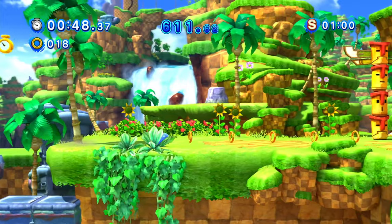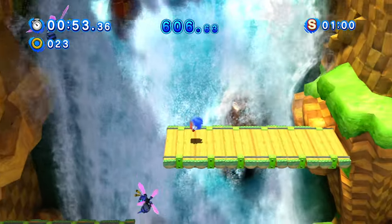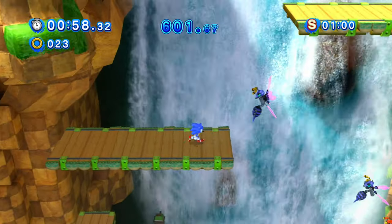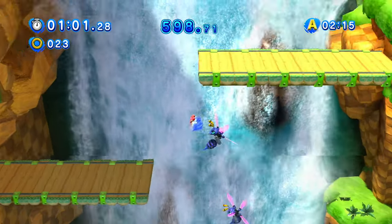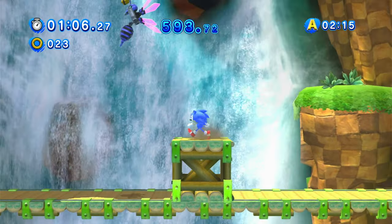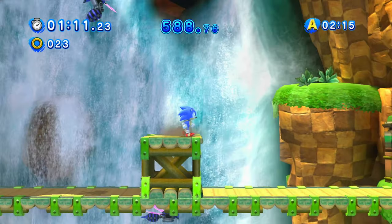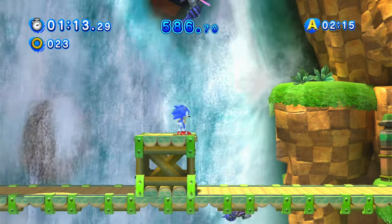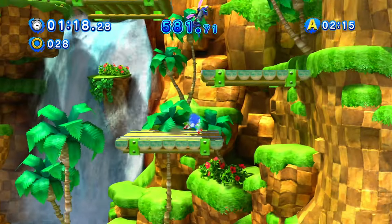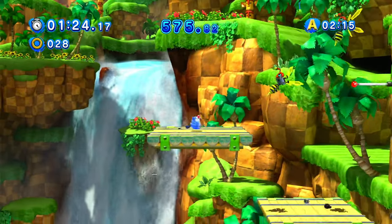Up through here. There we go, a good spin dash and maybe a good fall as well. We're actually going to have to go down. And once again, more of the blue buzzbombers that don't do anything but fly around. I don't think I can quite get that guy - he's just out of reach. That's a shame, but that's not going to stop us from getting through the level. The blue buzzbombers don't actually attack you.